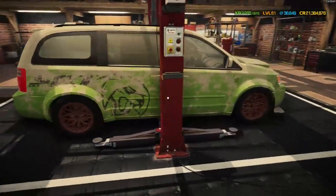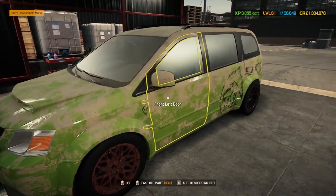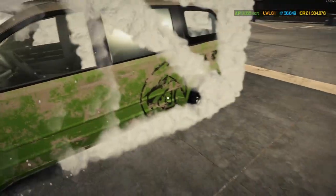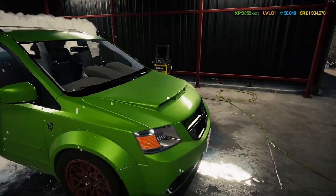Here we are at the car wash with the Dodge Grand Caravan in its lovely green with the blue tailgate. Let's get it cleaned and see what we've got going on underneath. We know we've got the Hell Karen livery on this one, looking pretty awesome.